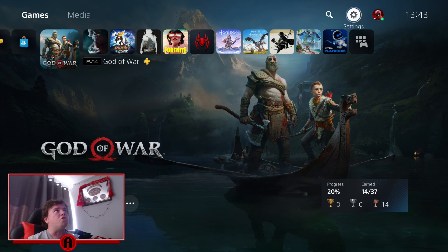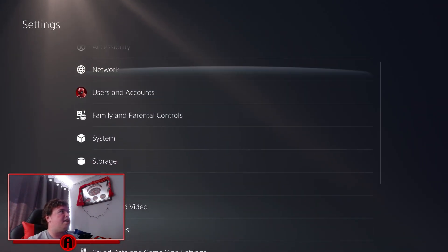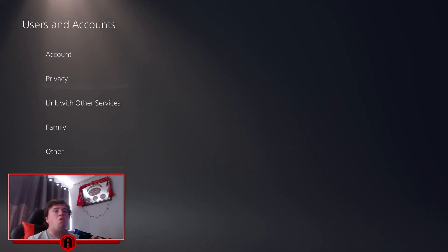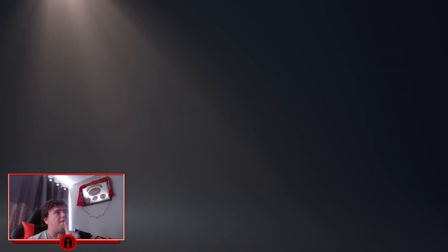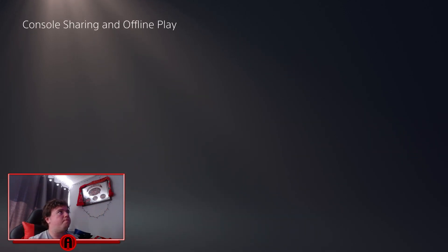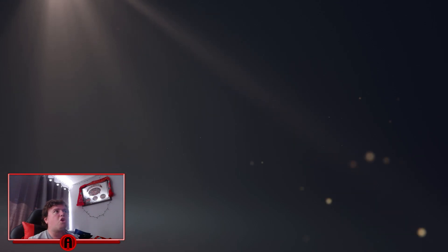Once you've done that, go to Settings, then go to User and Accounts, then Other, and then go to Console Sharing and Offline Play. Now you need to disable it — click disable, and there we go.